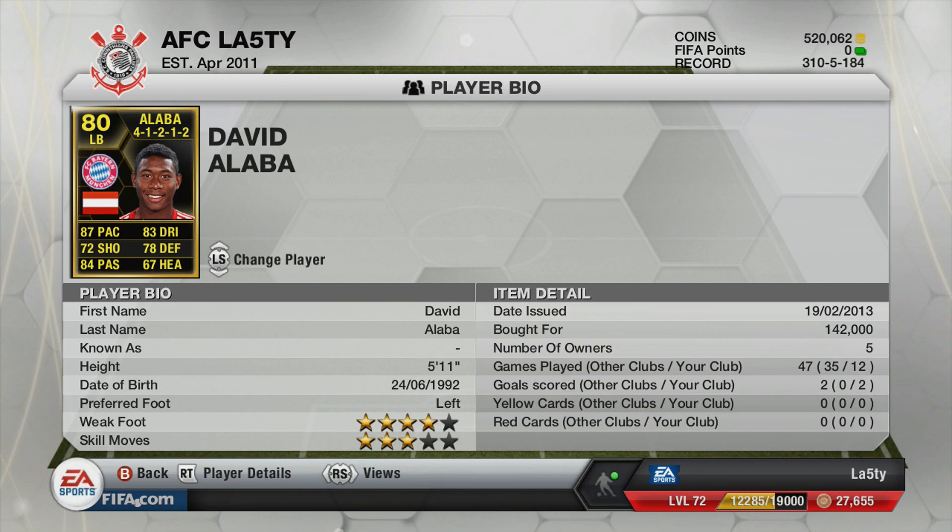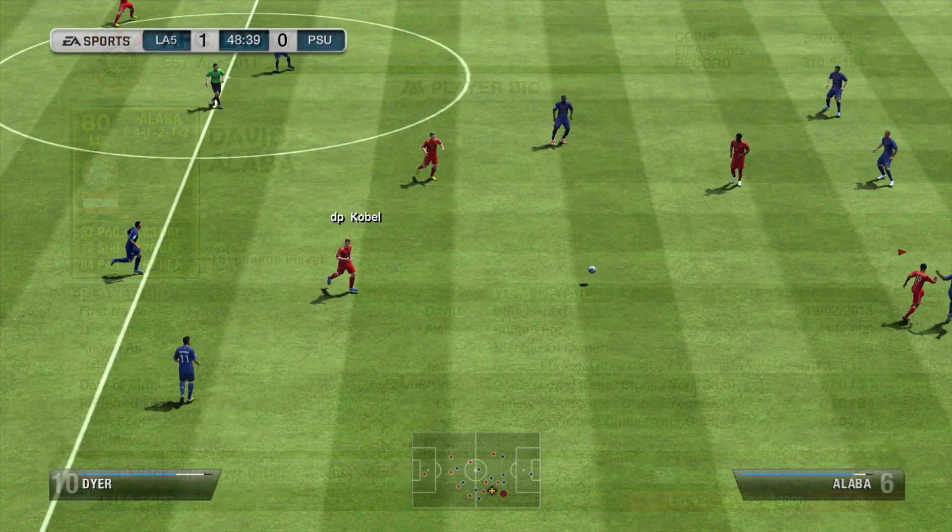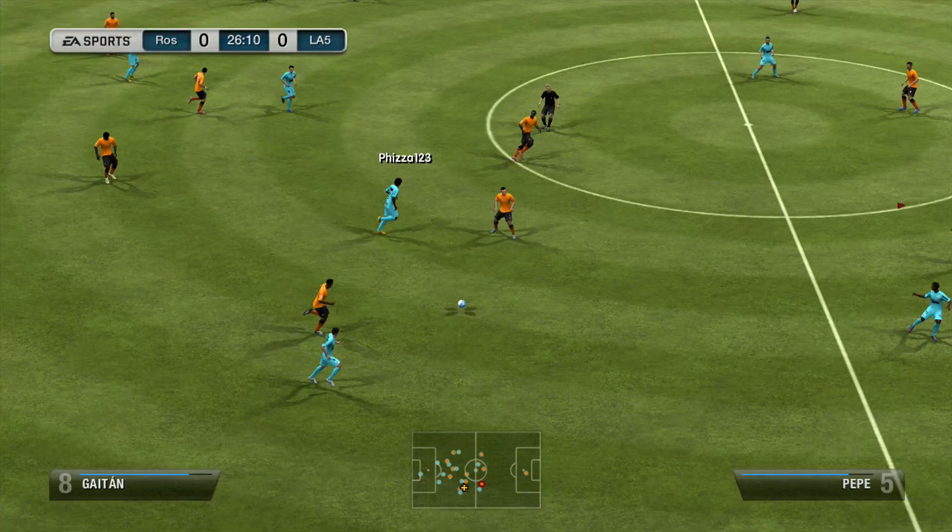Our left back is the second inform Alaba from Bayern Munich. The Austrian has some cool stats — really good across the board with 87 pace being one of the standouts, plus really great passing. He costs a lot because there aren't many left backs in the Bundesliga — 142k I bought him for, and I managed to sell him for 150k last night, just about making my money back.